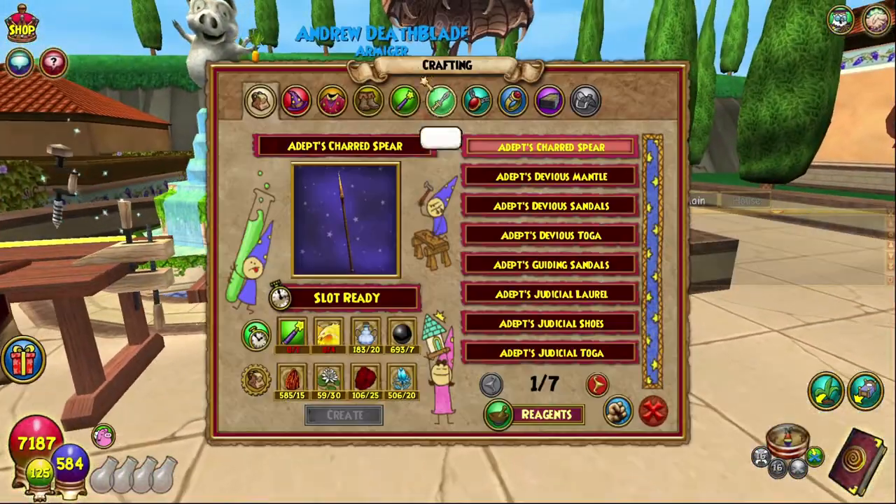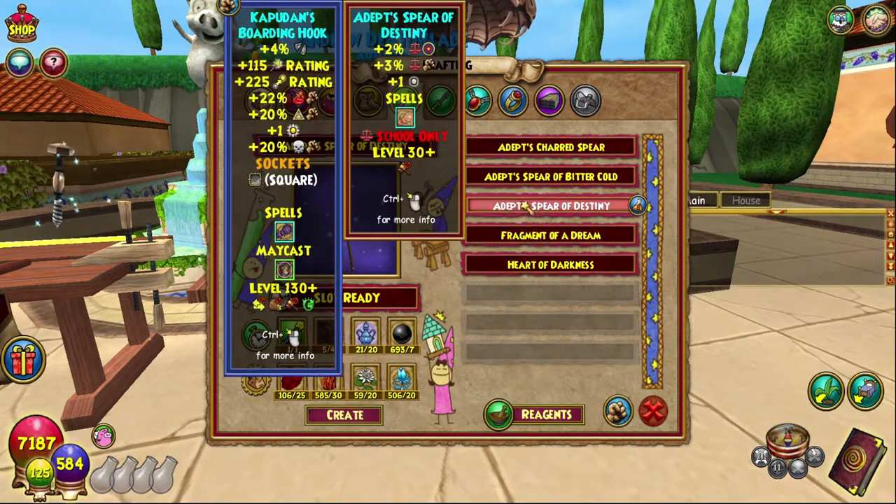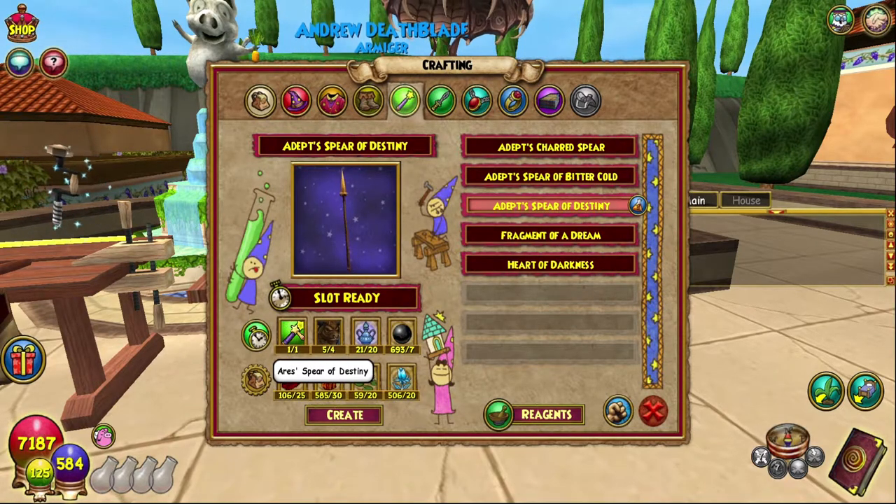I still can't speak — it's great. Let's craft this bad boy up. This is the Spear of Destiny. We need one Aries Spear of Destiny, which you can get from the first, second, third, or fourth boss in Mount Olympus.